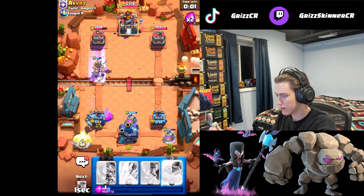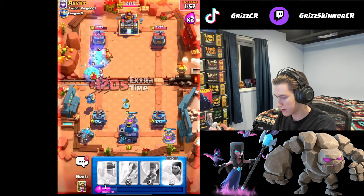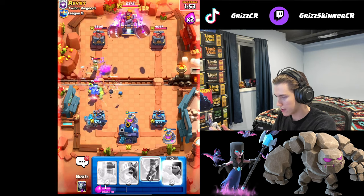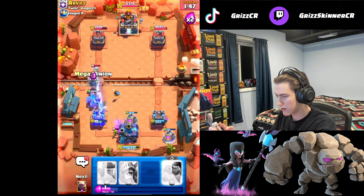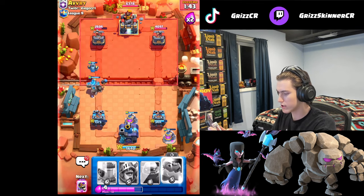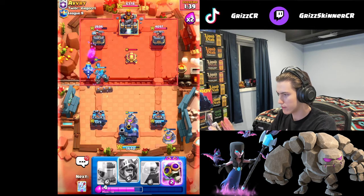Now we're going to go Mega Minion and then Golem in the back. Bomber for these skeletons. We have to arrow this, and then he goes in with the Goblin Giant — we have to NATO it to the King Tower. Goblin Giant gets to the tower, but once we have this push here we will be fine.